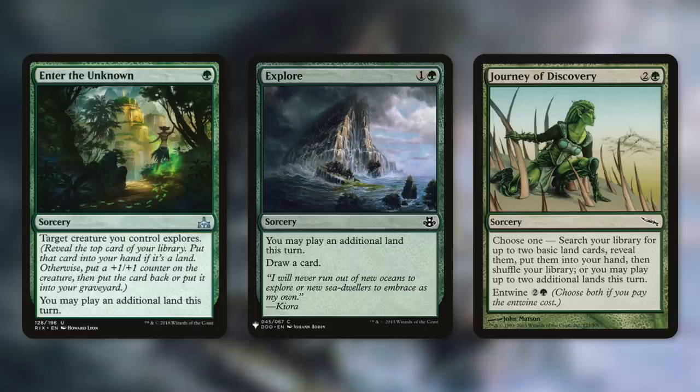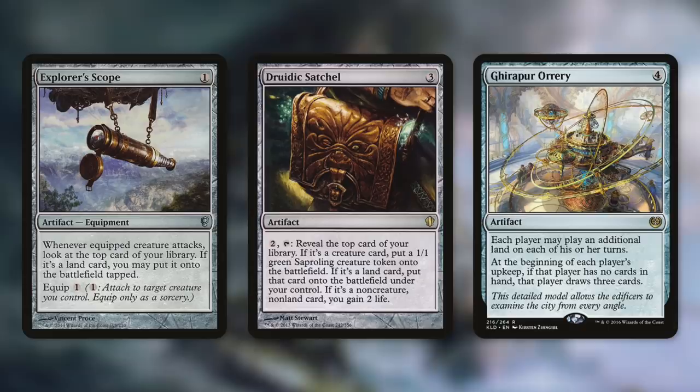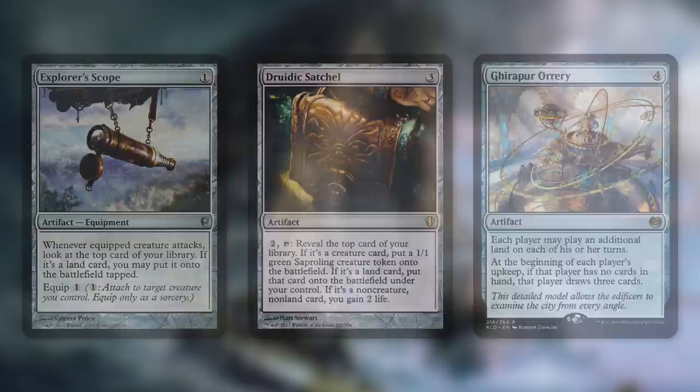Explore is a bit simpler, letting us play that extra land and then drawing us a card. Journey of Discovery is flexible, letting us get two basics or put two lands from our hand into play, or we can do both if we pay the Entwine cost. We've also got some artifacts: Explore Scope, Druidic Satchel, and Geier Reach Sanitarium. Explore Scope and Druidic Satchel can get lands off the top of our library into play, which works great with Rada since we know what's on top. Geier Reach Sanitarium lets everyone play an additional land on their turn and draw some cards if they have none in hand. It helps everyone, but it can really help us. Unfortunately, a lot of additional land permanents are expensive, so we work with what we have.